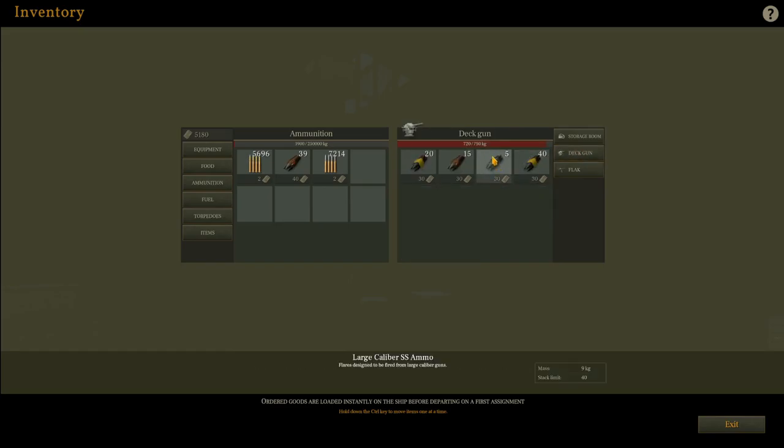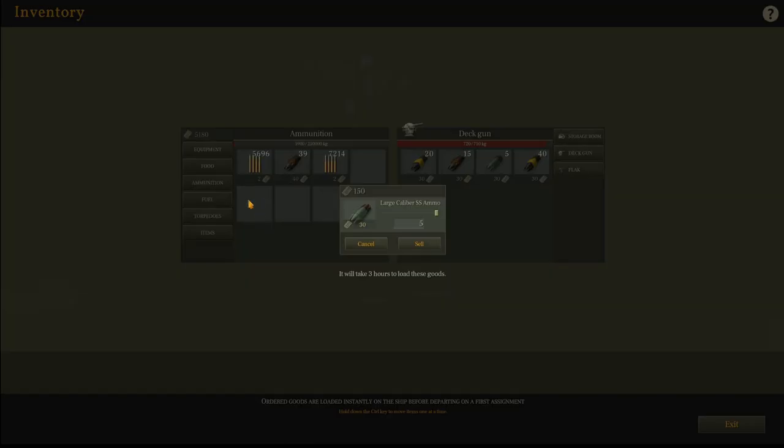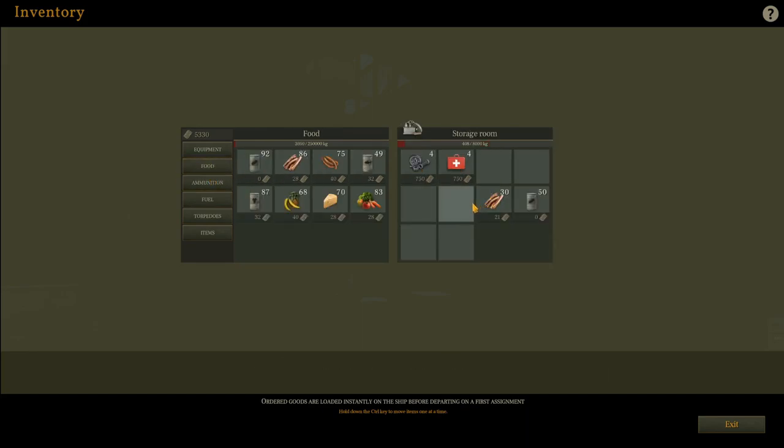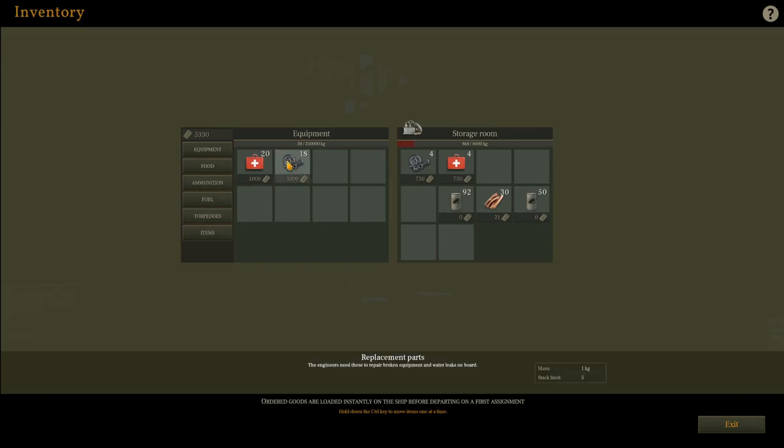For ammunition, we'll actually make some money here — star shells, I've never used them, so we'll go ahead and sell those back. We have plenty of deck gun ammunition and plenty of flak gun ammunition, so hopefully we won't have to use that. Food is free so we'll grab that — this will last us more than enough for our first mission. Last but not least, we'll spend $2,000 to top up our med kits and spare parts, which is very important because you definitely do not want to run out of those if you have injuries or leaks aboard.